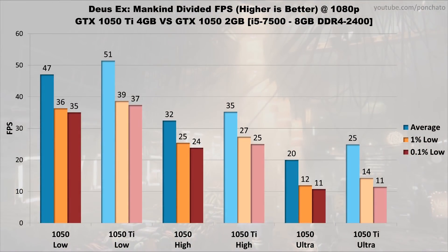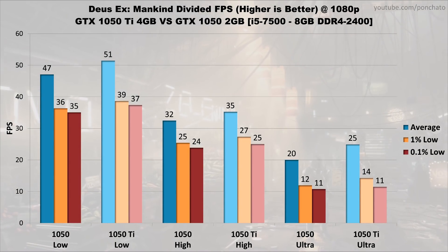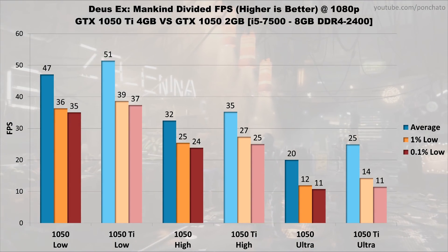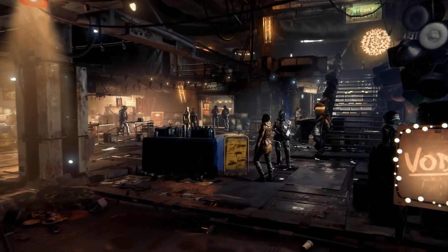Third is Deus Ex: Mankind Divided. Results on low and high settings — which should really be called medium since they're the middle preset — are very close, less than 9% difference between the two cards. On ultra, the 1050 Ti does come out ahead with a sizable 25% lead, but the caveat is it's still only running at 25 FPS. Not exactly playable territory.